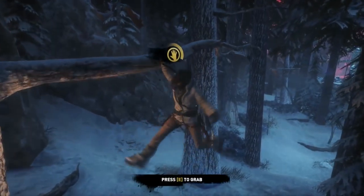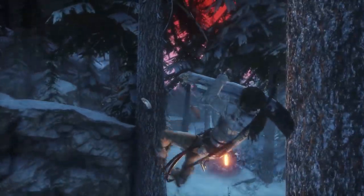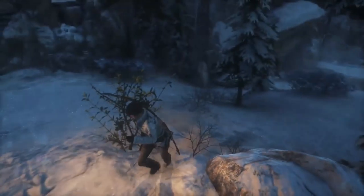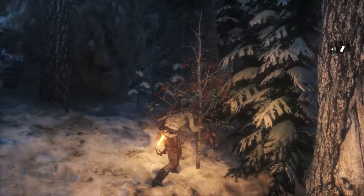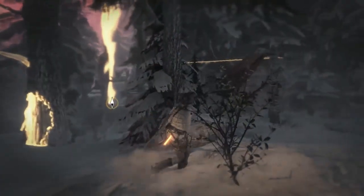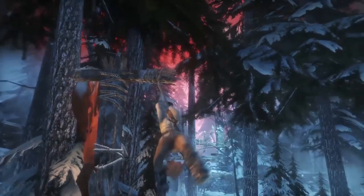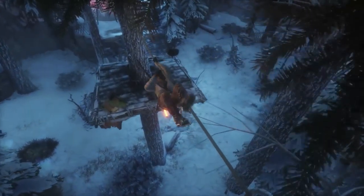All right, so we got a cross. There's a zip line to go up and one to go down. That must be to get onto that zip line. Let's see if we can go up this one — something tells me you probably can't.